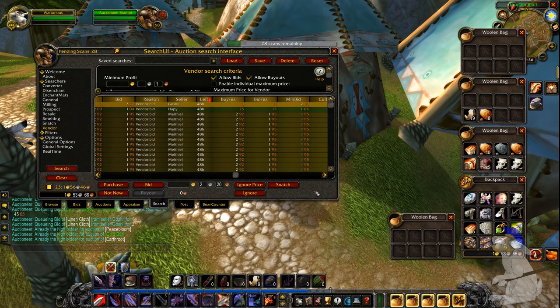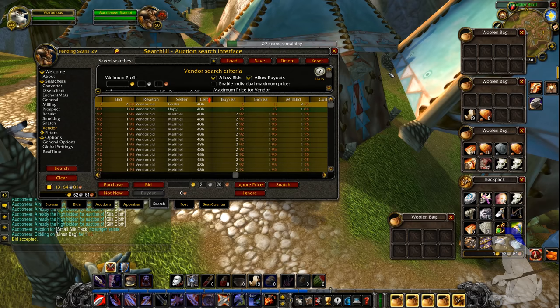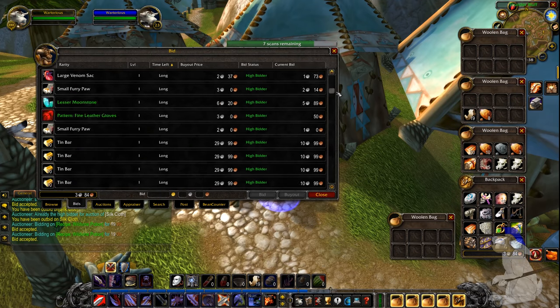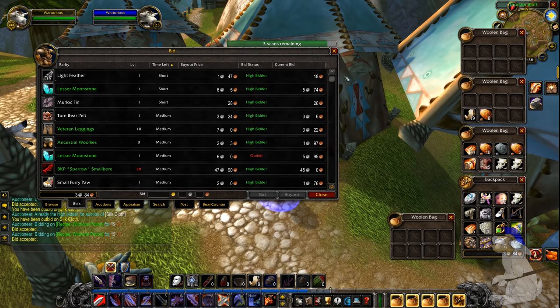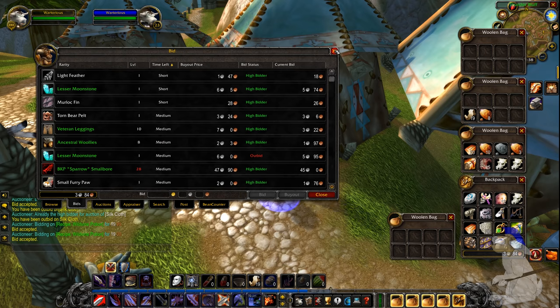If you've already bid on an item or the item isn't available for whatever reason, Auctioneer will just skip over it. And remember if the program stops running, just close it and talk to the auctioneer NPC again. So I had about seven gold and I've put that into the Auction House on bids. As you can see there are a lot of bids for a lot of different items. Now probably about a third of them I'm going to be outbid on - I've been outbid on the lesser moonstone, for example. That doesn't really matter, you just get some spam.